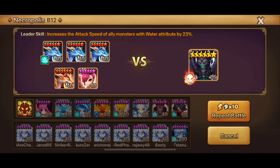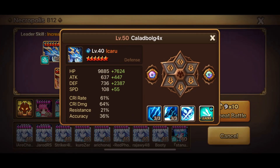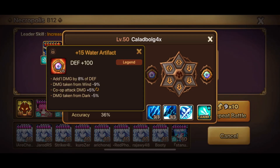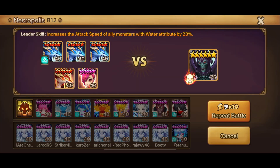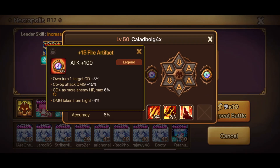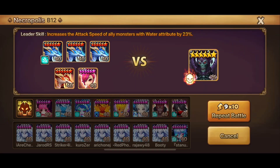Hey guys, welcome to another video. This time I bring you my fastest Necrovitov team. This is the team that I'm currently running for the event that allows you to choose one type of rune to drop on the dungeon for one hour straight. You want to maximize your clear times here so you have more chances of dropping, in my case, a well rune on that dungeon.